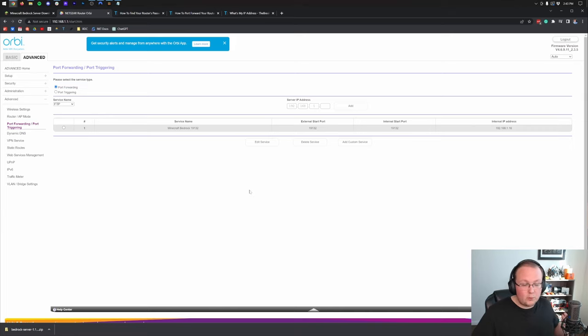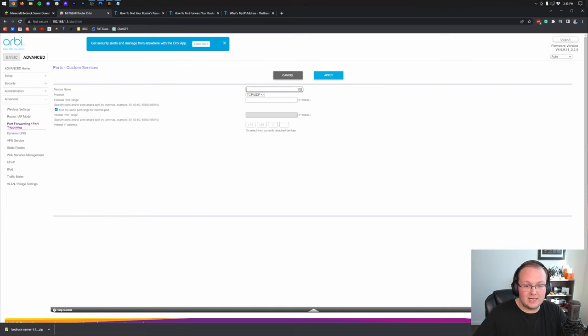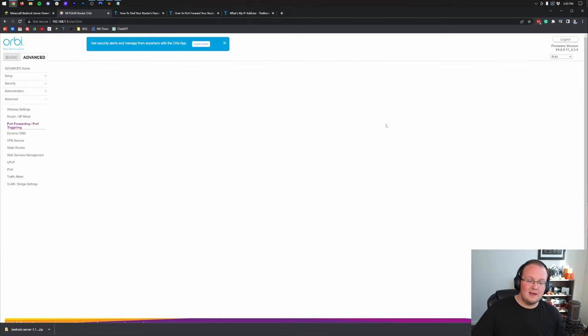Now do this one more time — add another port forward with everything exactly the same, but this time name it 'Minecraft Bedrock 19133' and enter 19133 for all port fields. Again, use TCP/UDP (both) and the same IPv4 address. Click Apply/Save/Create. That's the hardest part done — your port forwards are created.